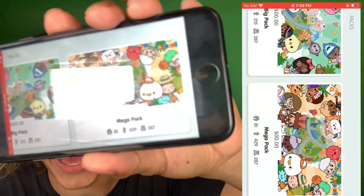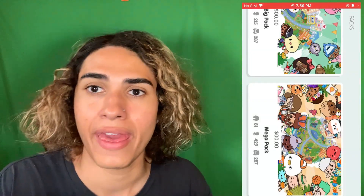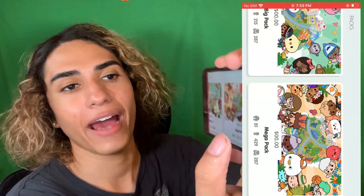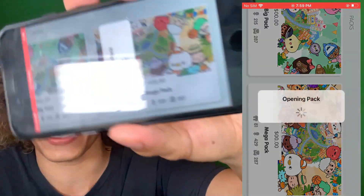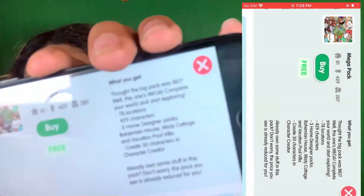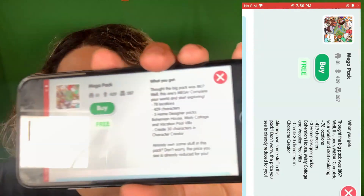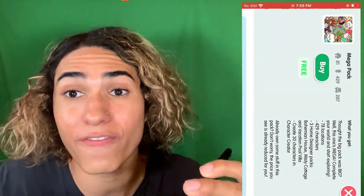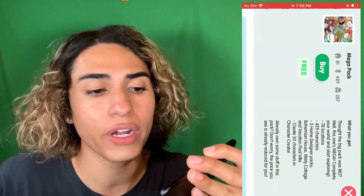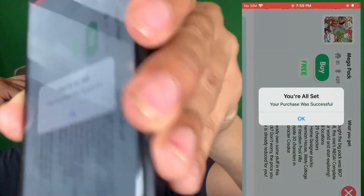Right now we have the mega pack, which is the biggest pack in the game. If we just click it, as you can see, it literally says 'opening pack' — it says free, so the pack is actually free. Instead of having to spend about a hundred dollars, you get the entire pack for free. It comes with 78 locations and 429 characters. We click buy — and: 'Your purchase was successful.'